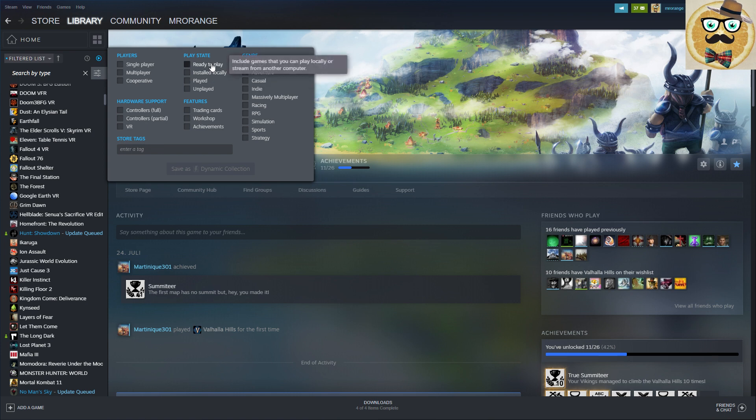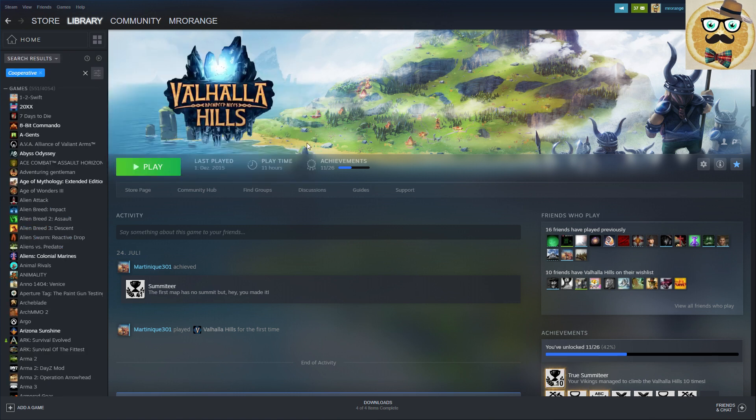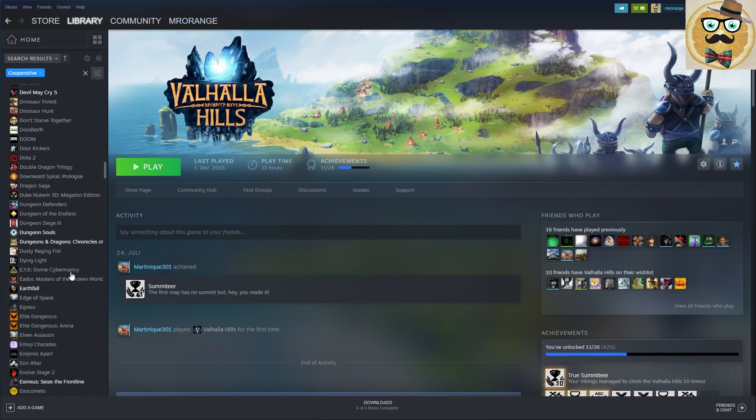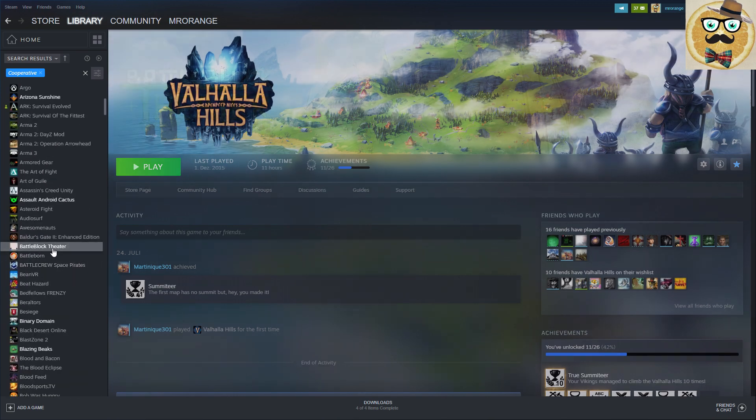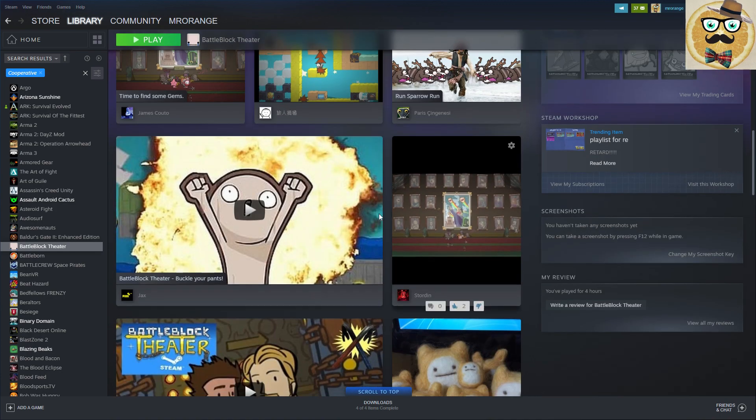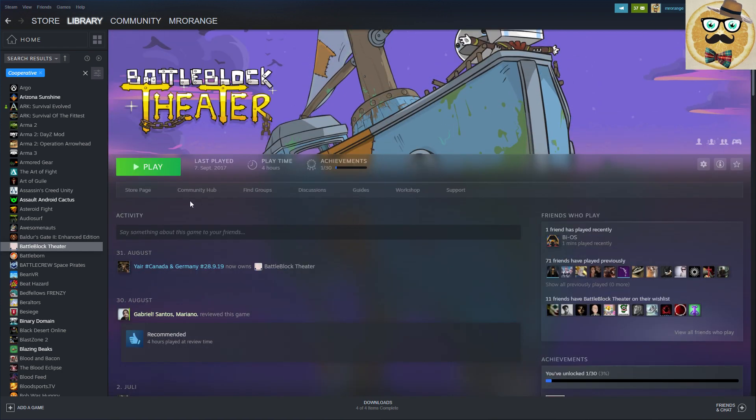You can filter to show only VR games, games with trading cards, games with achievements, single player, or cooperative. For example, searching for co-op games shows all those games. If I want to play a co-op game I can pick BattleBlock Theater, find a friend who has it - not just on their wish list but actually owns it - and invite them to play. It's really cool.